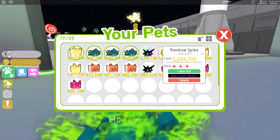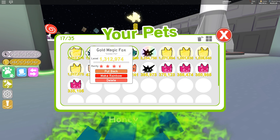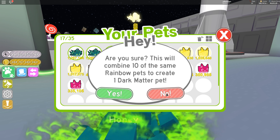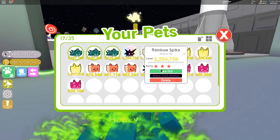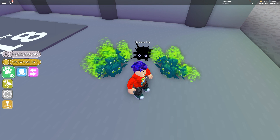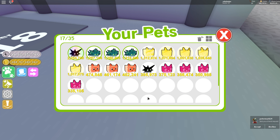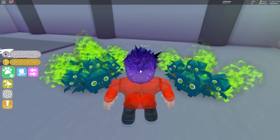Make rainbow — here we go! Oh my god, I got it! 2.2 million level, are you kidding me?! I need 10 rainbows to make dark matter, okay. Let's name him — let's call him Rainy, like a rainbow. Rainy, yes! Hey Rainy, how you doing? Look at you, you're so cute — I love it!